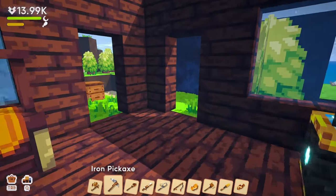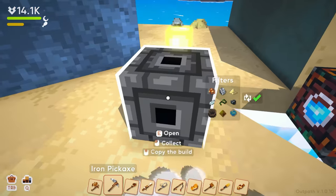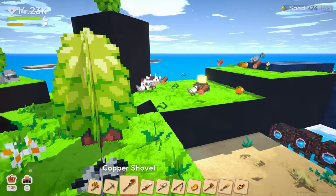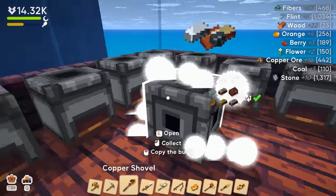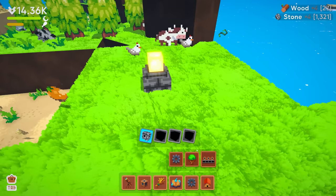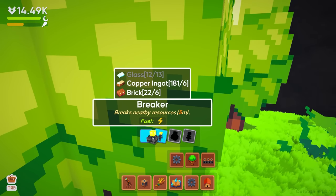Should we go for the electrifier? I feel like we probably should — it energetically charges builds and some resources with a 10-meter radius. That might be worth it because we won't ever have to come over here and charge things manually. Oh wait, we're supposed to get a collector for that spot and I forgot to grab one! Let's get the logistics collector — boom, right there. Perfect, we're good now.